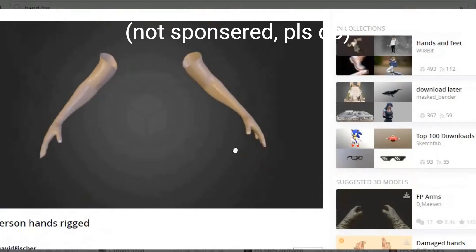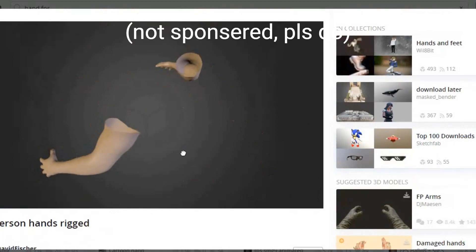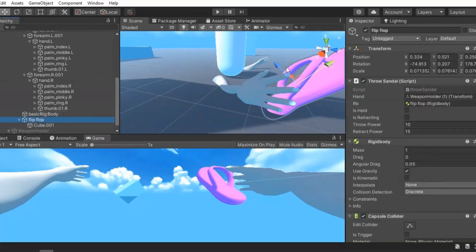But how to make a hand? That's not much of a problem though. We have SketchWeb, an amazing website to steal some free 3D models. Now we have a hand and a sandal.